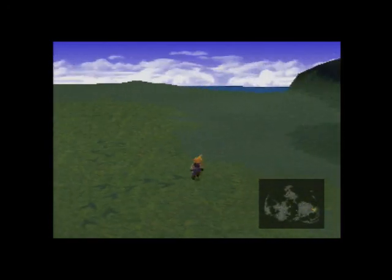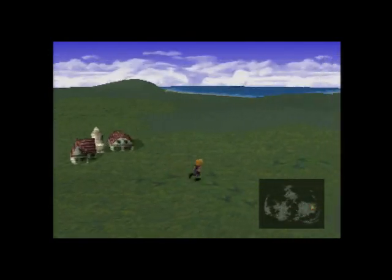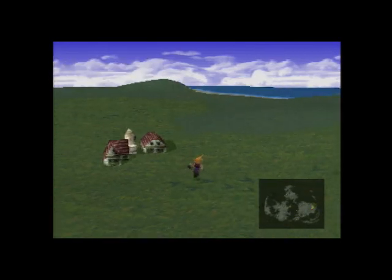Now we're going to catch a chocobo. So we gotta run around on these chocobo tracks. Make sure you have the Chocobo Lure materia equipped on one of your three party members.